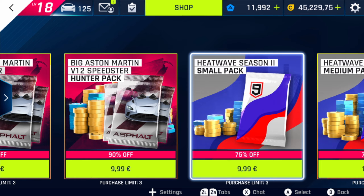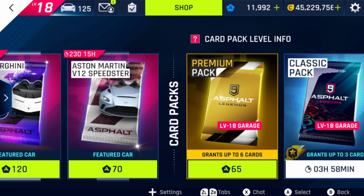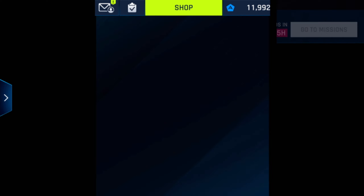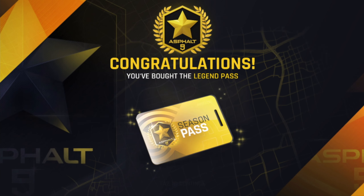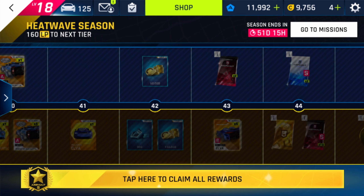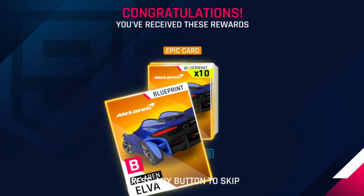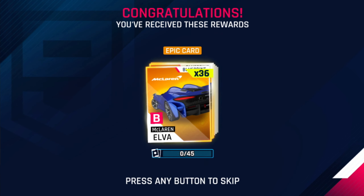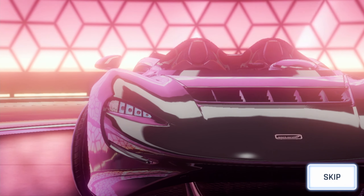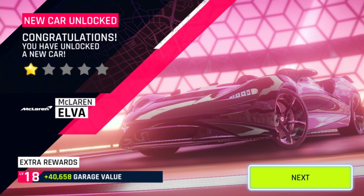Here we have some more packs for the Aston Martin V12 Speedster and some cash bundles. Let's get back to the Legend Pass and unlock it. Product purchase complete — congratulations, you have bought the Legend Pass. We can already claim the first reward, which is 45 blueprints for the McLaren Elva, and this should help us unlock the car. And here we go — McLaren Elva unlocked. Very nice.